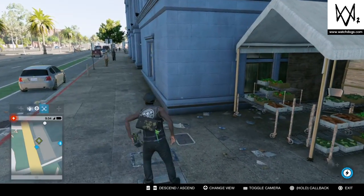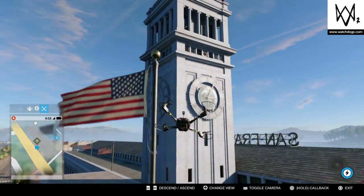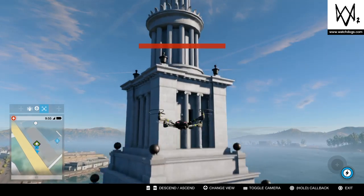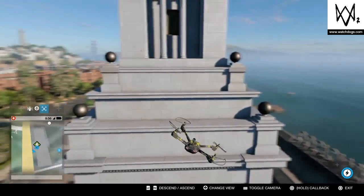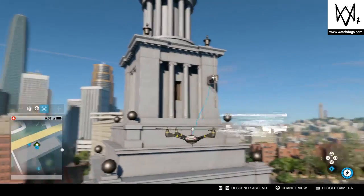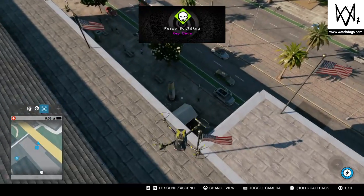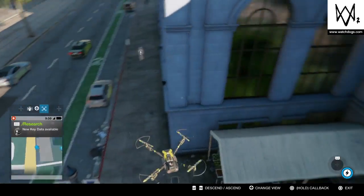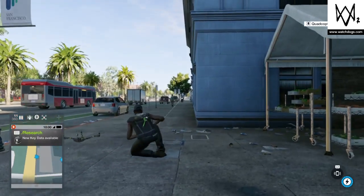For this one it's pretty simple — just pop open the quadcopter and launch it all the way up to the top. We went out of range for a moment, but repositioning to the back side of the building did the trick. Furry Building key data acquired! That's a pretty simple one compared to some of the others. We'll drive the copter right down to Marcus and be on our way to the next one.